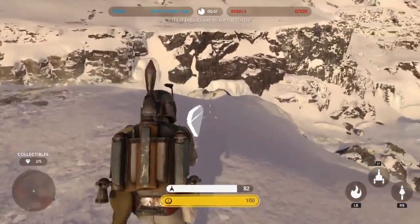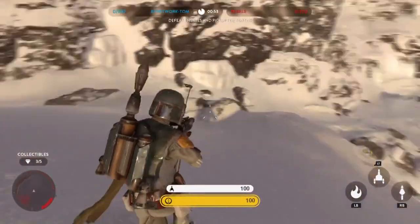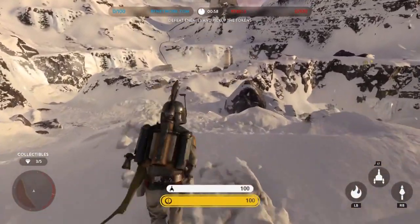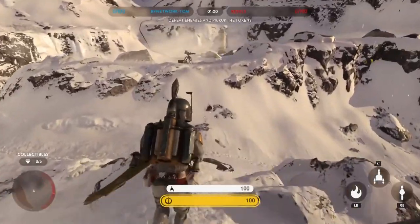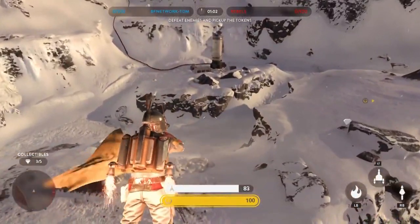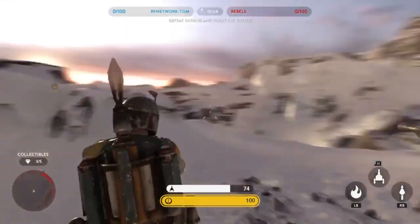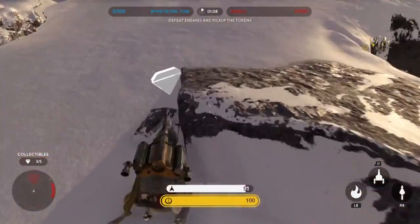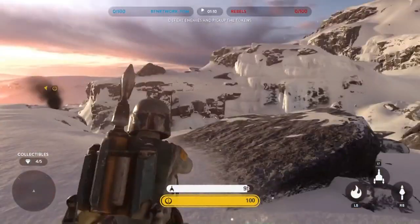We'll just go up and get the third collectible — that's all three so far, we've got two more to go. The fourth one is located just over here, next to the tank and next to the blaster. You can see the fourth collectible there — so that's four collectibles.